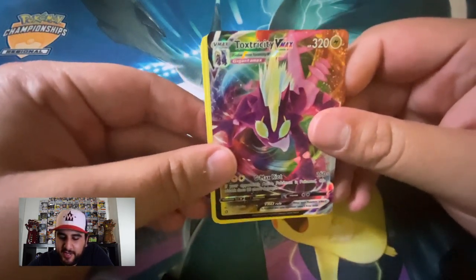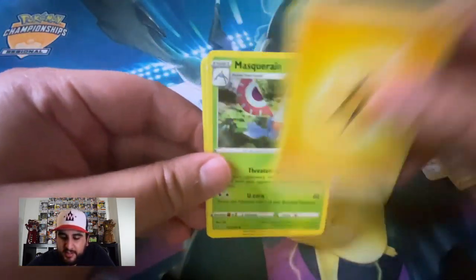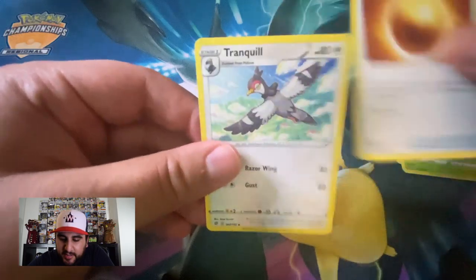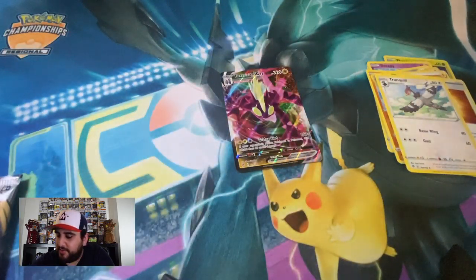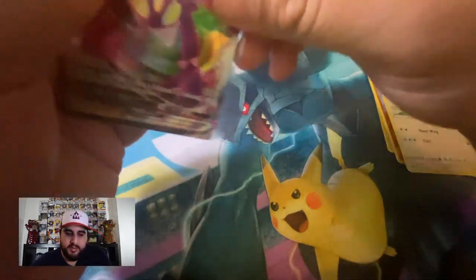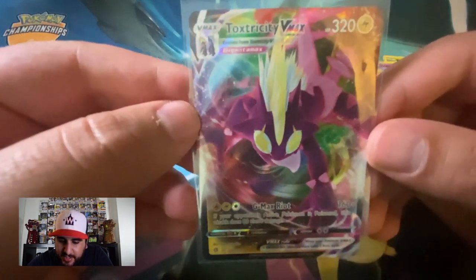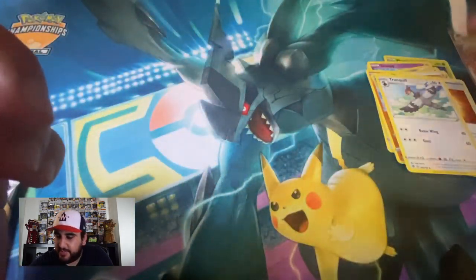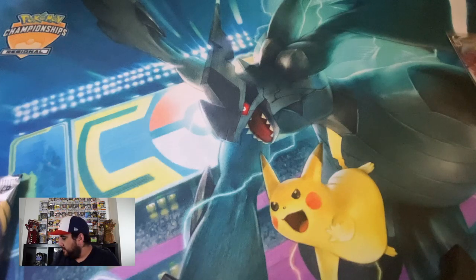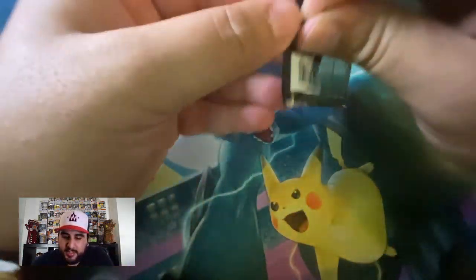Toxtricity VMAX! Nice — I was hoping I'd get one of him. And then we have Lightning, Masquerain, Nugget, and Tranquil. Super stoked about this Toxtricity — look at that, super nice card. Alright, pack number two.